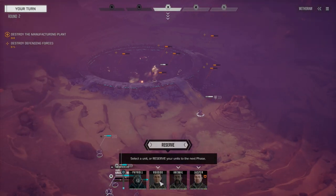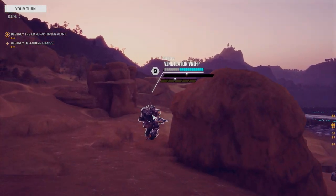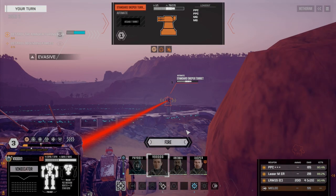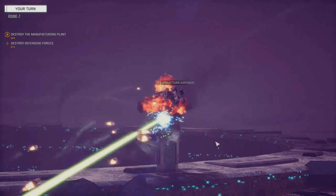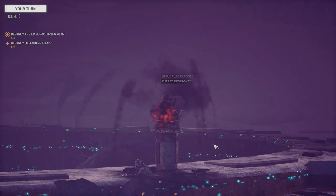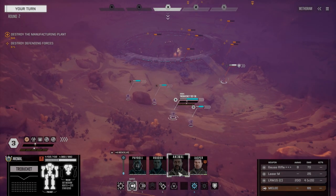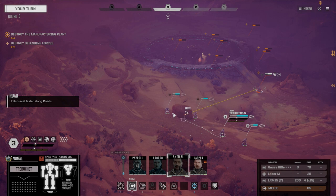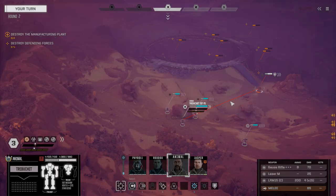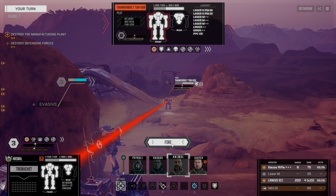Almost 100 damage in total. Voodoo, we've got to do the same thing — let's move you over. Firing everything on the standard turret. Okay, good. Two less PPCs we've got to worry about. Turret destroyed. Let's get Animal moving. I want to make sure we've got a lot of movement on our guys here. Don't want that Thunderbolt to be doing too much damage. I know I didn't move very much with him, but I want to make sure the Gauss rifle hits.